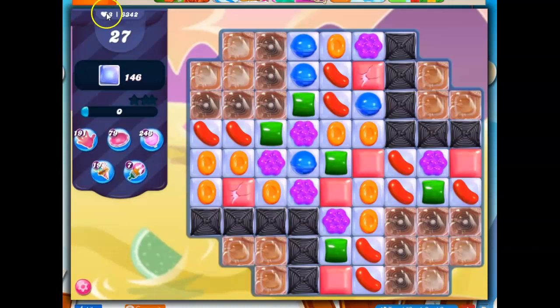Hi friends, this is Susie, your gaming guru, here to help you solve the puzzle of level 6342 in Candy Crush Saga, where we have 27 moves to clear out 146 jelly.